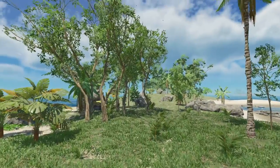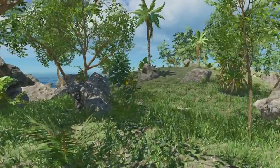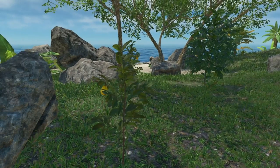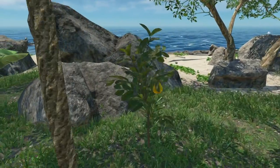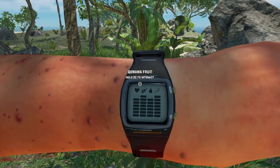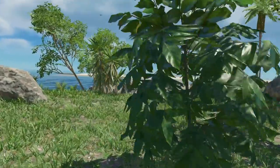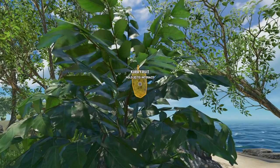The other two things to look for are the kiwawa plant, or kiwawa tree — it's a small tree that looks a little like a ficus, and it has kiwawa fruits on it. These give you one water and one food. The other one kind of looks like a little orange tree — that's the kura fruit. If you don't need them right away, leave them on the tree because they will spoil.